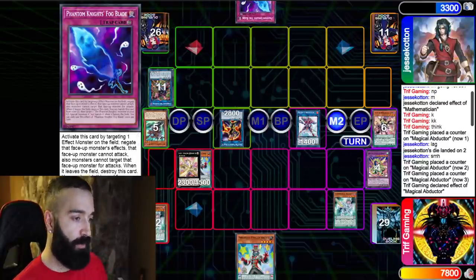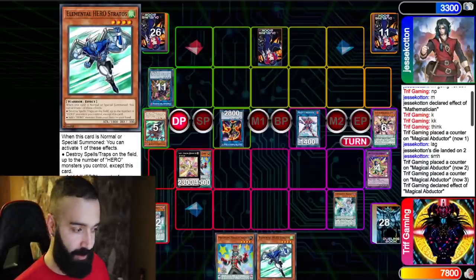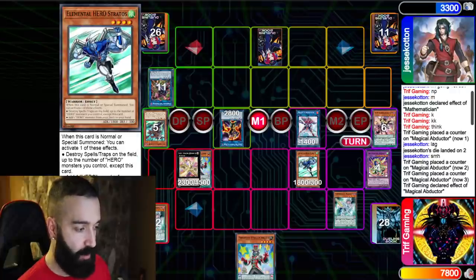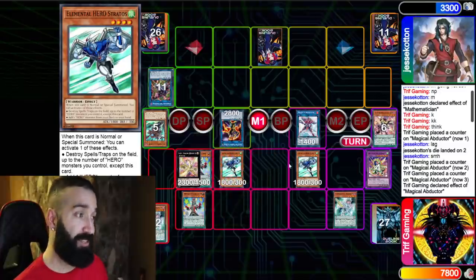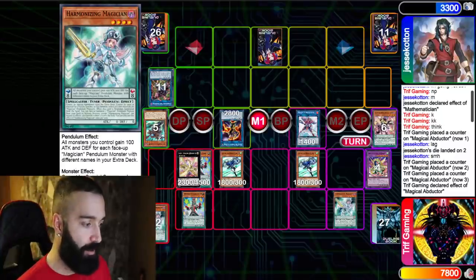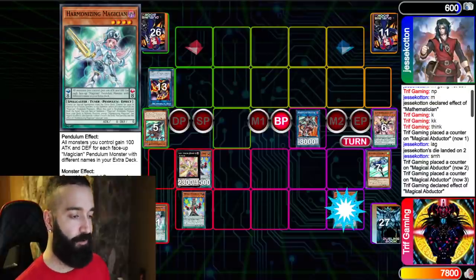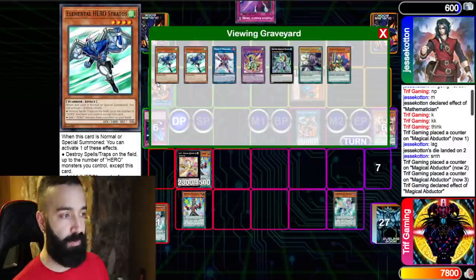On our next turn we draw Stratos — this card is so broken. If he Fog Blades it, we just link everything into Border Load and win. He can't do that, so we scale Pen Sorcerer and Pendulum Stratos, using Stratos's effect to pop the Fog Blade, forcing it to resolve instantly. I could have used Stratos to search another Stratos, make Tornado Dragon, and pop the Fog Blade, then go Border Load — but I prefer this to put him on a one-turn clock. Border Load destroys his card and attacks, adding Ignister. He has no play left.